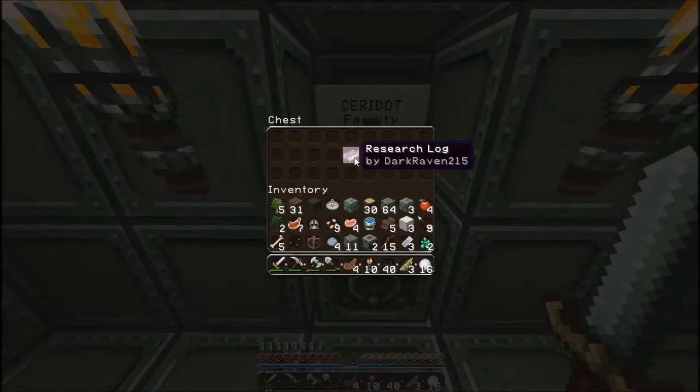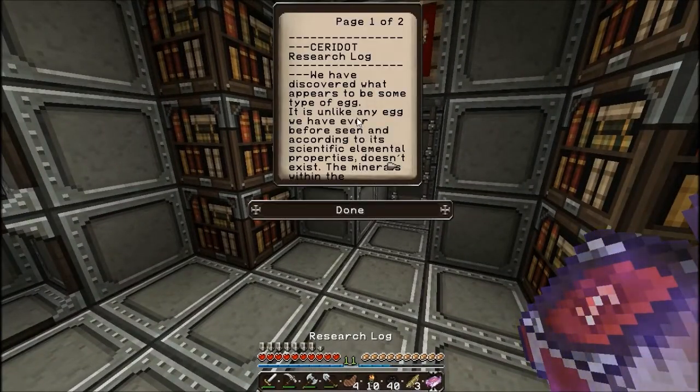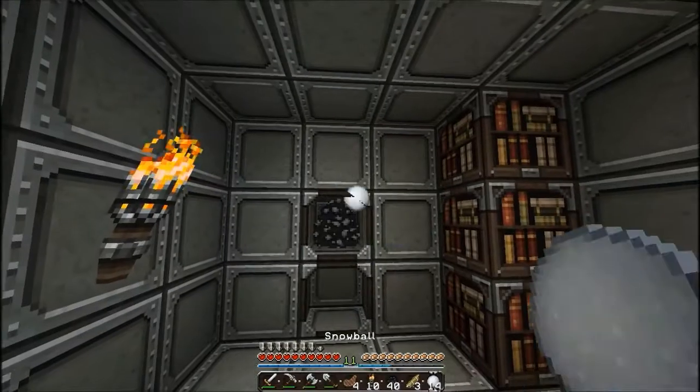There's a research log - 'Syria dot facility, research log.' We have discovered what appears to be some type of egg. Okay that is the most suckiest book I've ever seen.